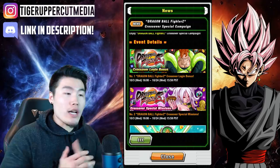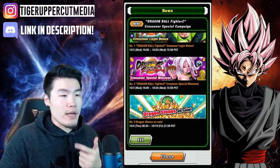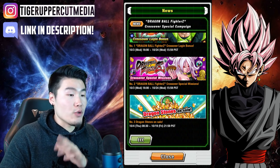Number one is the crossover login bonus — pretty standard, we get stones every day for logging in. Number two is crossover special missions. I believe it's 21 total stones for completing all the missions during the event period.